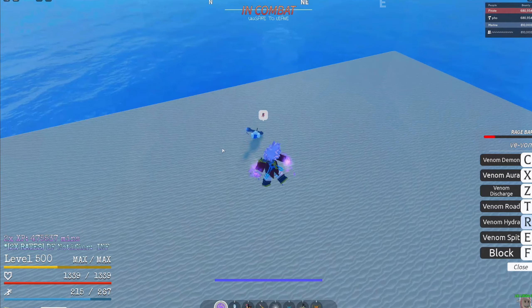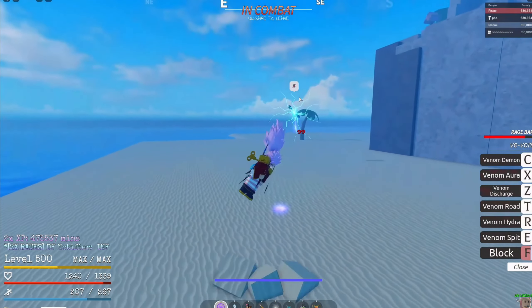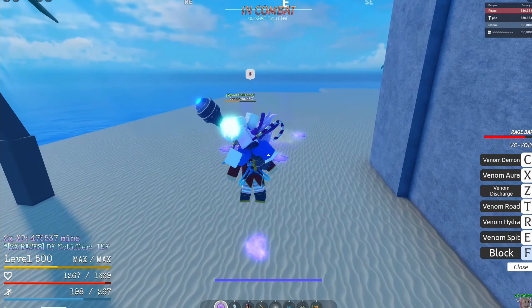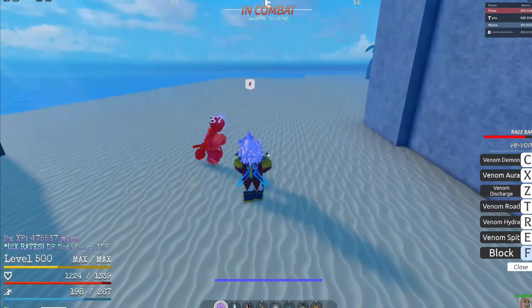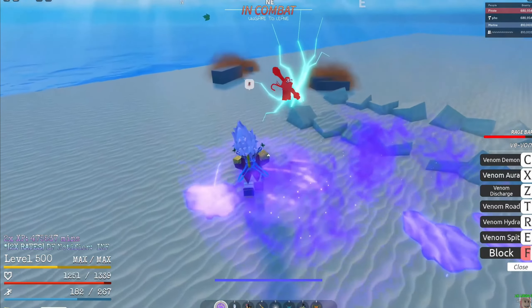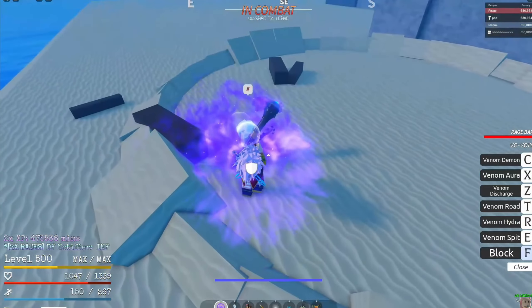Wait, what skill was that? Oh, I think that was Venom Hydra. Spit is pretty mid though - like you're not gonna be hitting that. But it makes puddles on the floor, and if you look on the floor you can see the puddles. Haname is actually taking a lot of poison damage from that - that's more damage than burn damage.